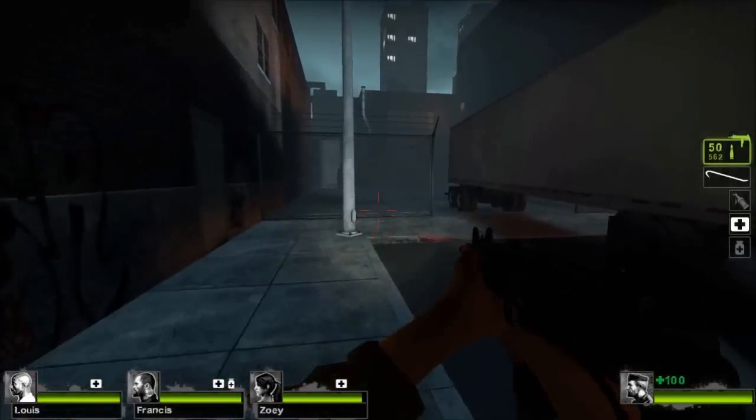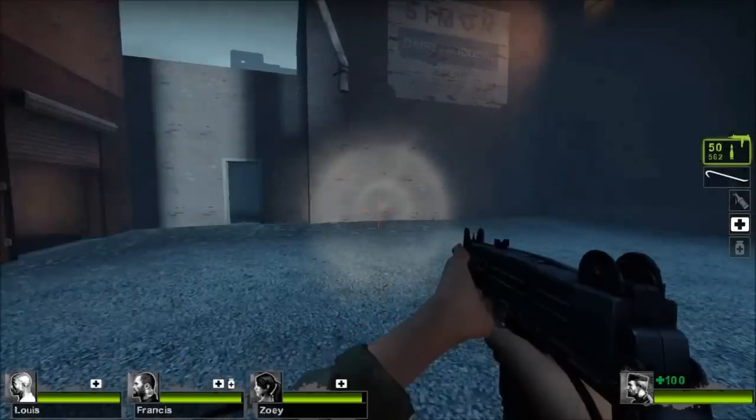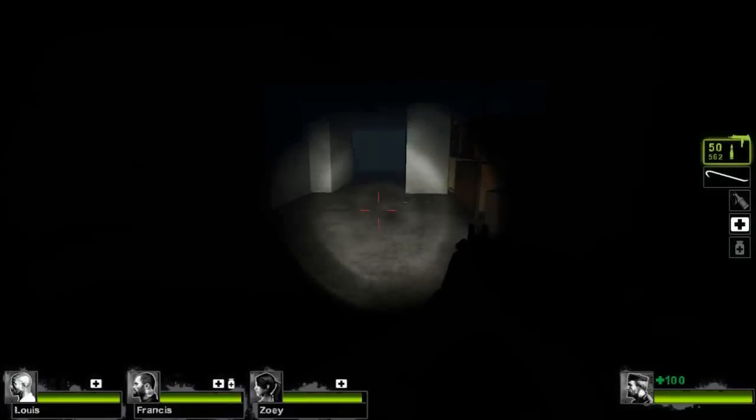Near the end of the first map of No Mercy, there's a dark passage behind the truck. This passage is longer than directly going towards the map's end, but it may be easier to avoid the alarm car or a witch by taking it.